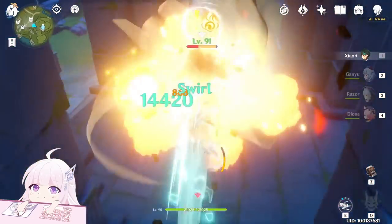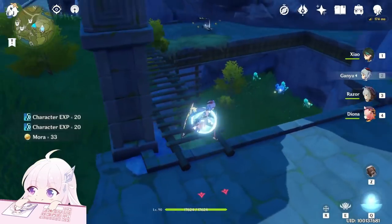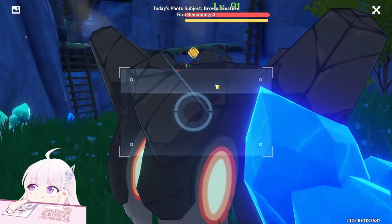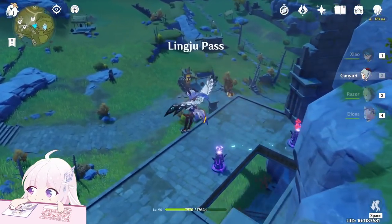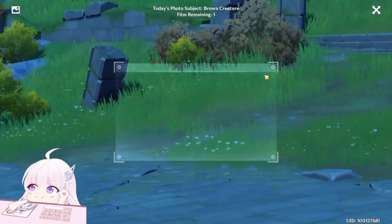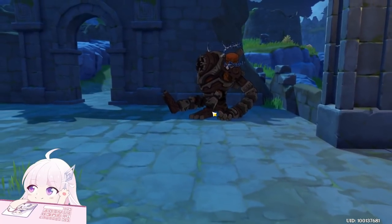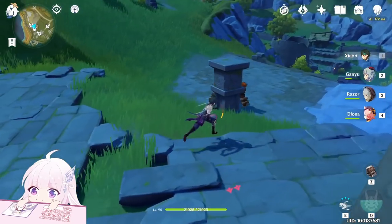There are some normal Healatures here — just kill them. Now you can photograph those Geo Slimes. Going out, you will see one Ruin Guard walking around — you can photograph it. Go up and there is one sleeping in standby mode. Here is another one — a Ruin Hunter in standby mode. And here is another one.